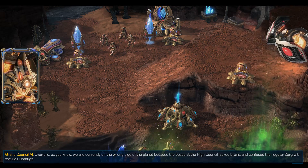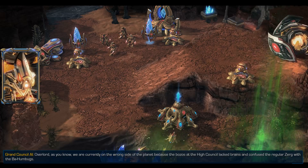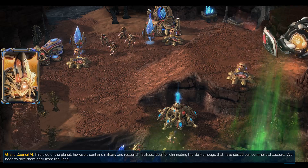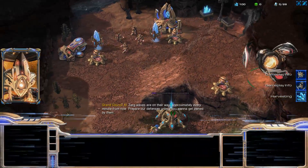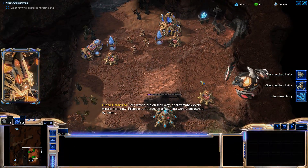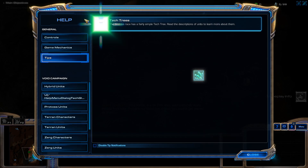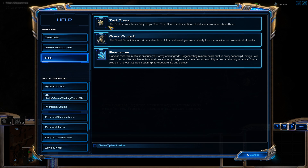We're currently on the wrong side of the planet because the bozos at the high council lack brains. This side of the planet, however, contains military and research facilities ideal for eliminating the Bahumbugs. Zerg waves are on their way approximately every minute from now - prepare defenses unless you want to get owned. So we're Protoss but called Brotas. The Protoss race has a very simple tech tree - read the descriptions of units to learn more. The Grand Council is your primary structure; if it's destroyed you automatically lose the mission, so protect it at all costs.